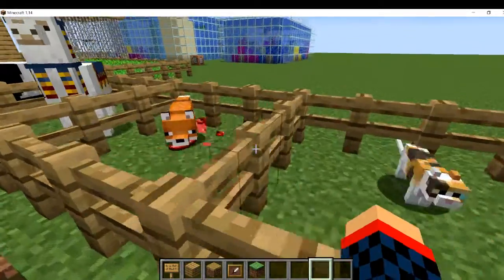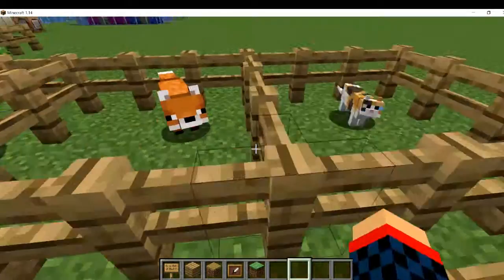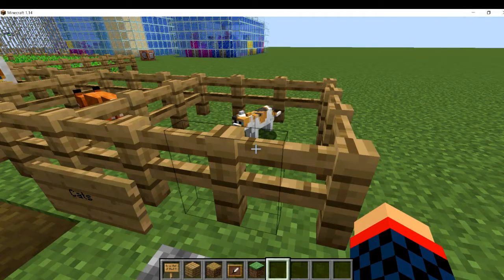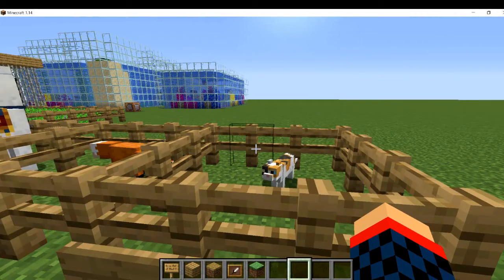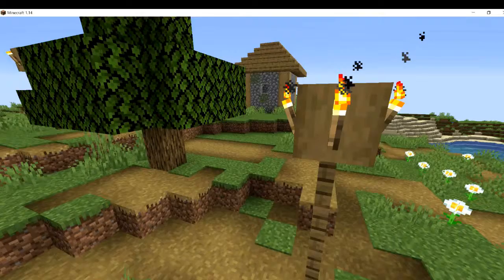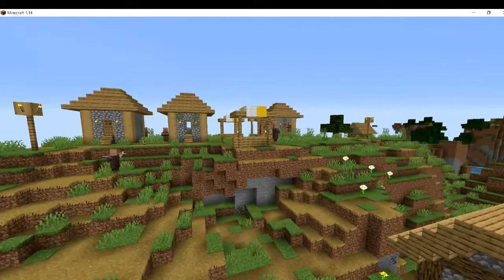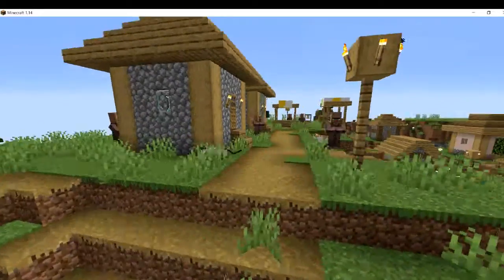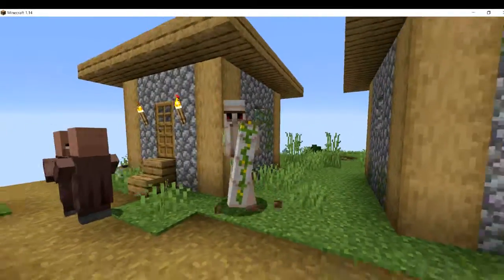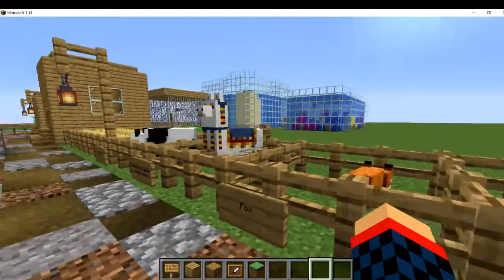We also have cats. Cats are felines that spawn in villages. The more villagers you have, the more cats will spawn — around eight spawn normally, but more villagers means more cats. They don't replace ocelots — ocelots are still in the game. Cats are essentially like tamed ocelots, and they drive away creepers, which kind of makes ocelots useless now. But cats are part of villages, so they're relevant here.